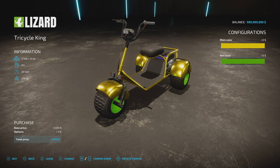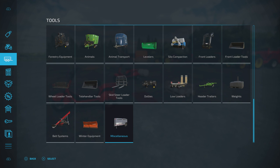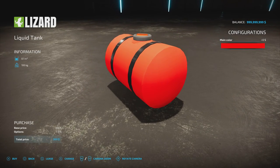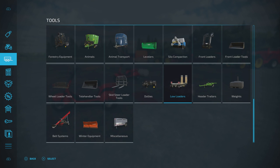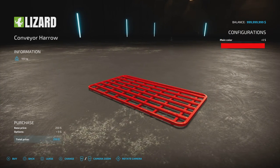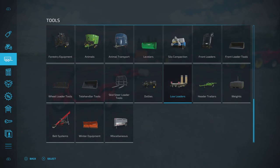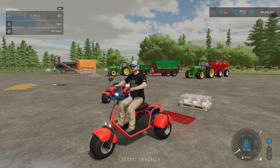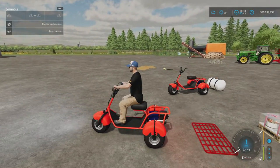Main colour and rim colour — anything on the palette. There's a shiny gold option. It has 23 horsepower and a top speed of 22 mph. The liquid tank is only 300 to buy, 100 litres, with its own colour option. The Low Loader frame attachment is listed oddly as 'conveyor harrow' — not sure why that hasn't been changed — and is 250 to buy, rated at 100 kg. Starting it up: the horn is faint but there, and the lights are pretty bright. The little engine sound has a nice bit of vibration.